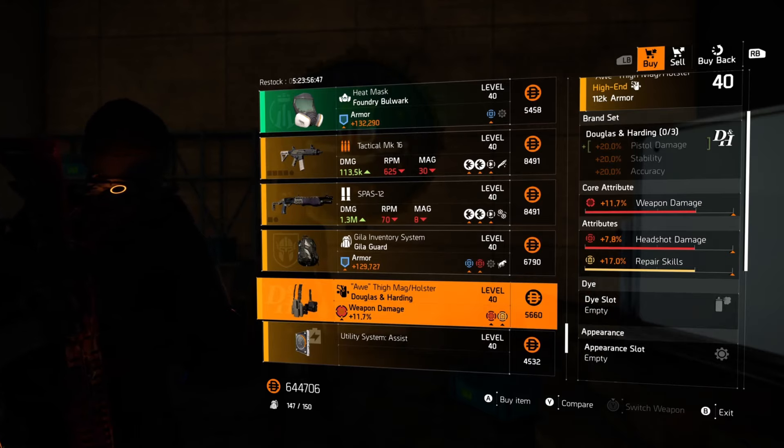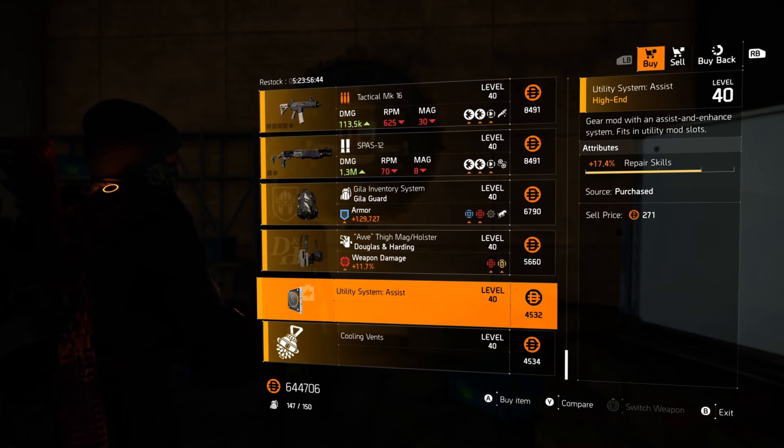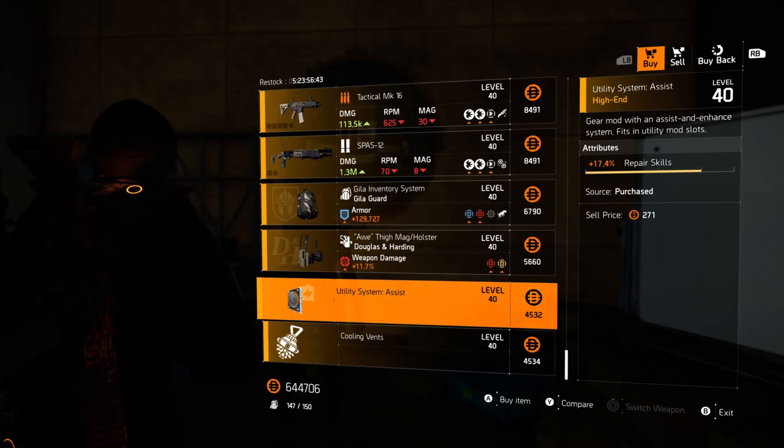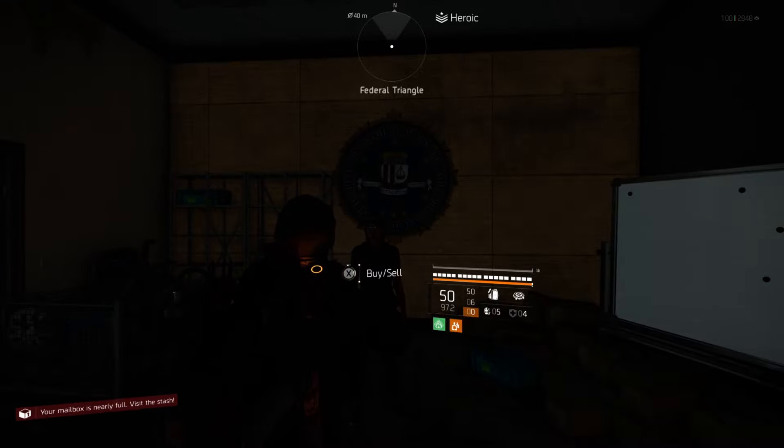D&H Holster with weapon damage, headshot damage, and repair — pass. And for the mods this week, we've got a 17.4% repair skills and a plus 4 extra charges for the hive. Pass on both. Up to you champs.